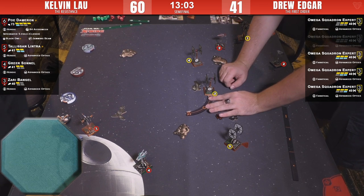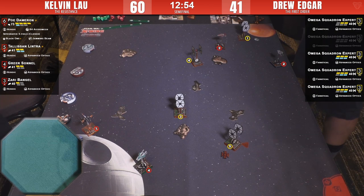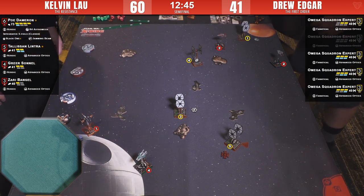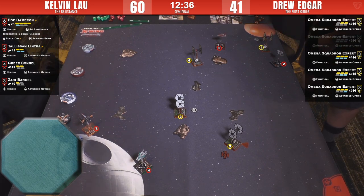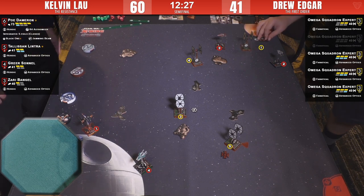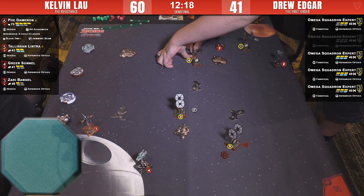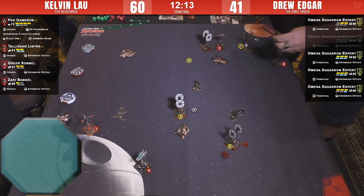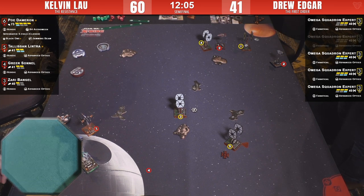Zari might get a shot though — controlling that key center area. Number three is at full health, happy to just stick around. What's the effect of the R4 astromech on Poe? It makes his two-turns blue. All his other ones and twos are already blue — fairly strong, I'd say necessary with his ability. That's a necessary upgrade on the ship. Those moves from Drew are fairly straightforward — Kelvin should have seen them coming.